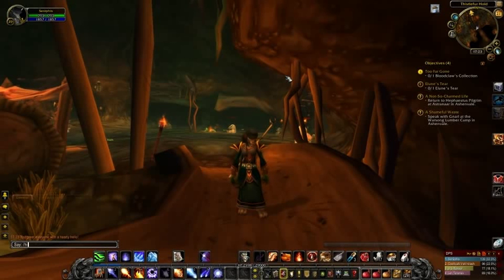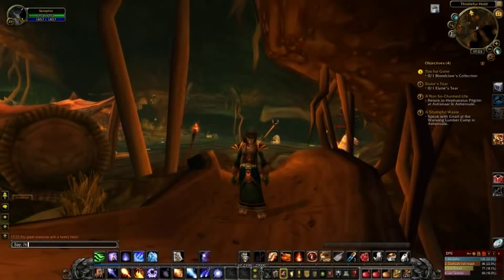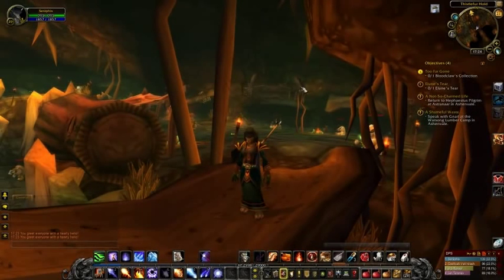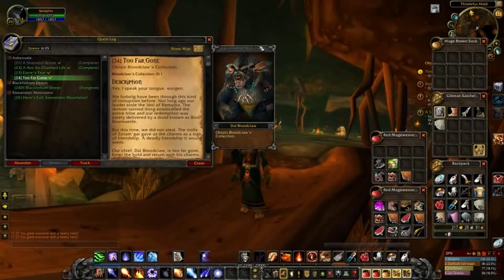Welcome back to this World of Warcraft let's play. Joining us as always is our now level 29 Worgen Mage Seraphis. Say g'day Seraphis. Our fates are intertwined. That's right, our fates are indeed intertwined as we're here in the Thistlefur Hold. And of course if you joined us in our last episode, you'll know we were wandering around here trying to find these troll charms, which we did. We got 8 out of 8 of those and what's up next? We've got to find this guy here, Dal Bloodclaw.